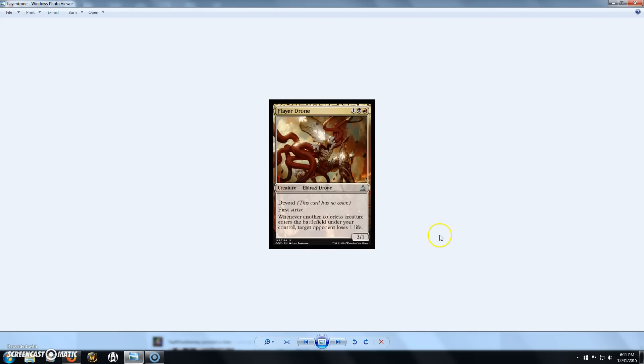Next we have Flayer Drone, a 3-cost 3/1 Eldrazi Drone with Devoid and First Strike. Whenever another colorless creature enters the battlefield under your control, target opponent loses 1 life. The First Strike is pretty cool, but from an EDH standpoint I probably wouldn't play it. It's definitely not a bad card though — if you're playing Draft, Sealed, or Standard, there are some black-red Eldrazi Aggro decks floating around, and this guy might fit into one of those.